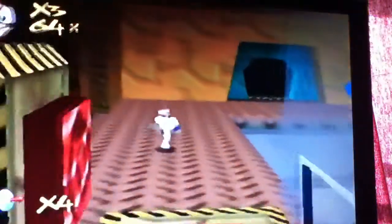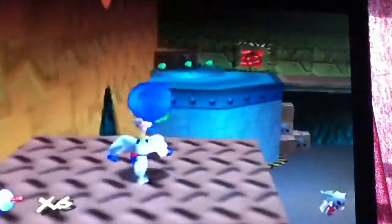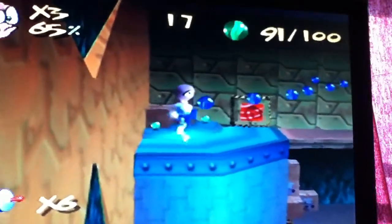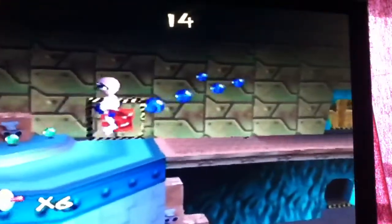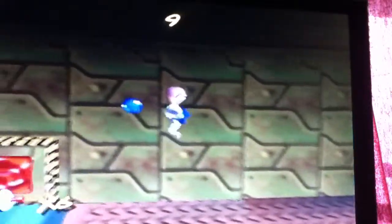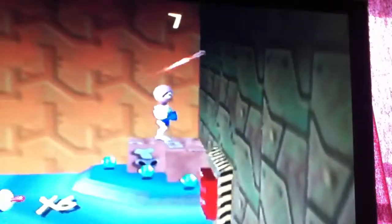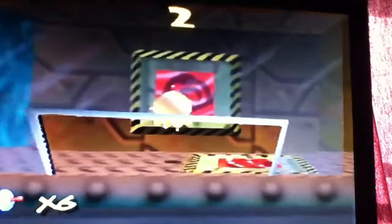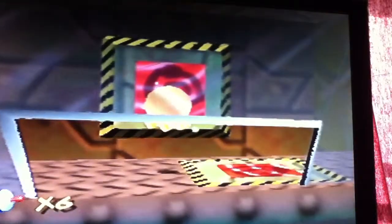We're gonna hit this final switch, which makes the wall go away. Now we're gonna get the blue marbles. You can also stay still there, but there's a chance the alien might hit you, so you can actually get a bit of a head start coming down to get these marbles. That didn't really save much time if you do get hit.